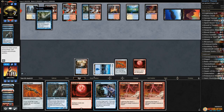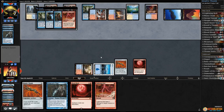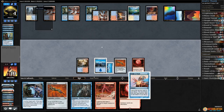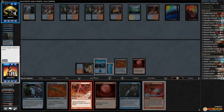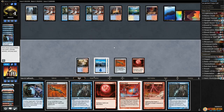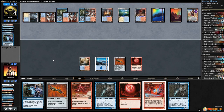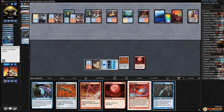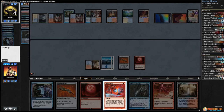Spreading Seas — let's Remand. Opponent Remands our Remand. Bolt our opponent. Another Blood Moon — not good. Pass the turn. Sleight of Hand, Mana Clash — let's pass the turn. Bolt our opponent, Remand, pass the turn. Saheeli Rai deals a damage. Snapcaster Mage — Spell Snare. Bolt our opponent. Remand, Mana Clash.